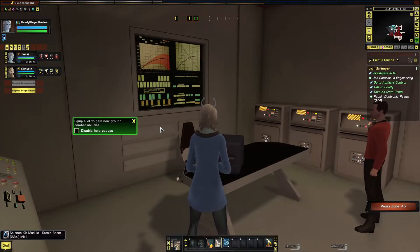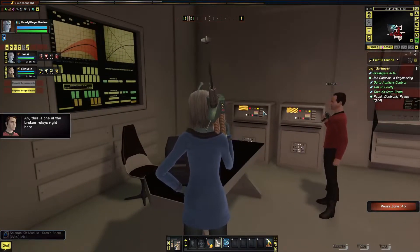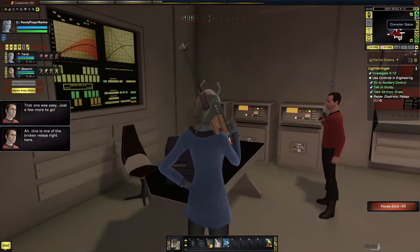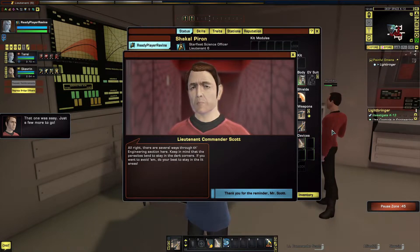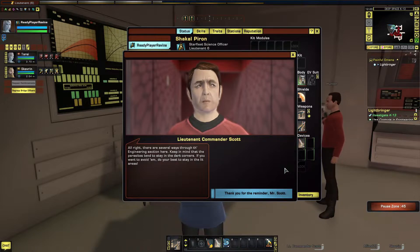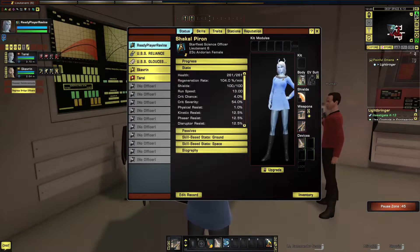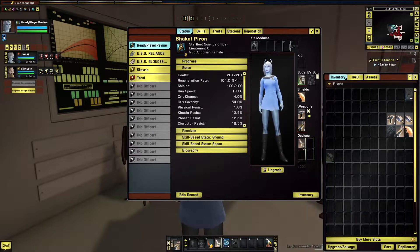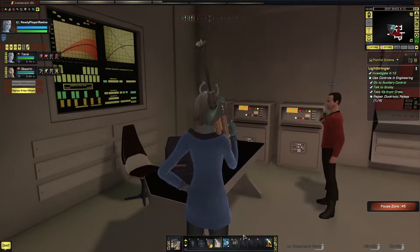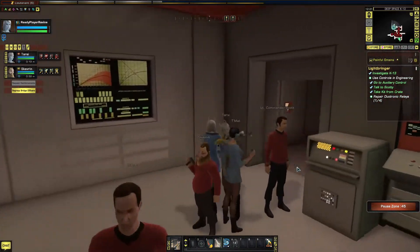Equip a kit to gain new ground combat abilities. This is one of the broken relays right here. There are several ways through the engineering section — keep in mind that the parasites tend to stay in dark corners. If you want to avoid them, do your best to stay in the lit areas. Let's grab that kit module — stasis beam — and put that in our kit module slot. Stasis beam: we can use number six to activate it.